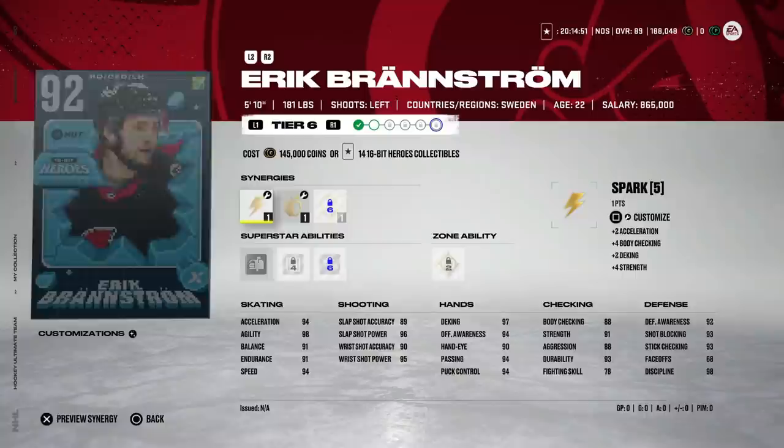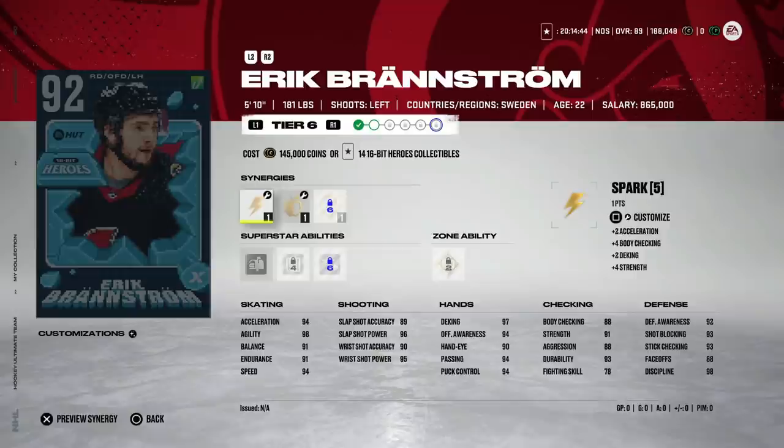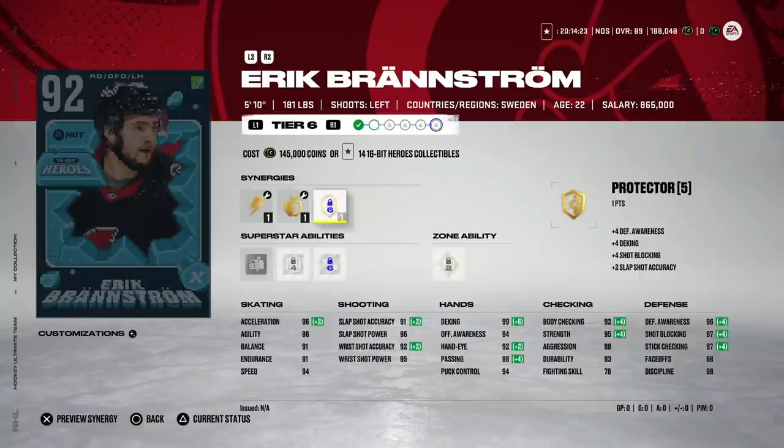If you missed out on Byfield, then go ahead and get Rupee Hintz — he's going to be a little cheaper since the Under 22 event has moved to sunset format. Essentially he's the same card as Byfield, just an inch shorter. Then we've got the 92 Eric Brandstrom, and this looks to be a really fun card. He has Spark, Applesauce, and Protector — two very good ones. He's got 94 speed, 96 acceleration, and 98 agility — one of the best skaters in the game.